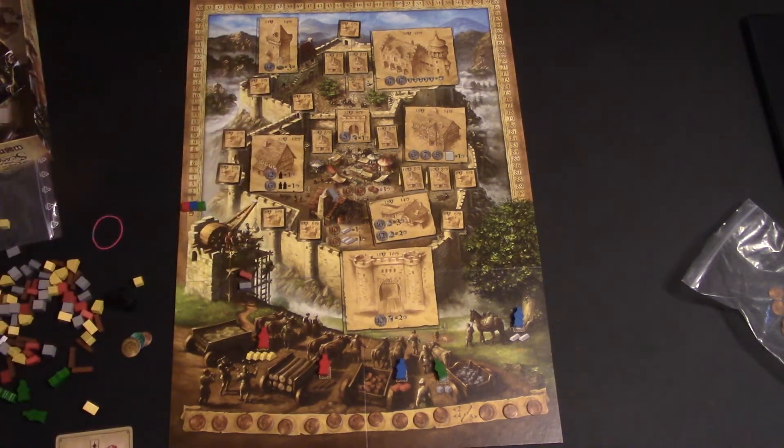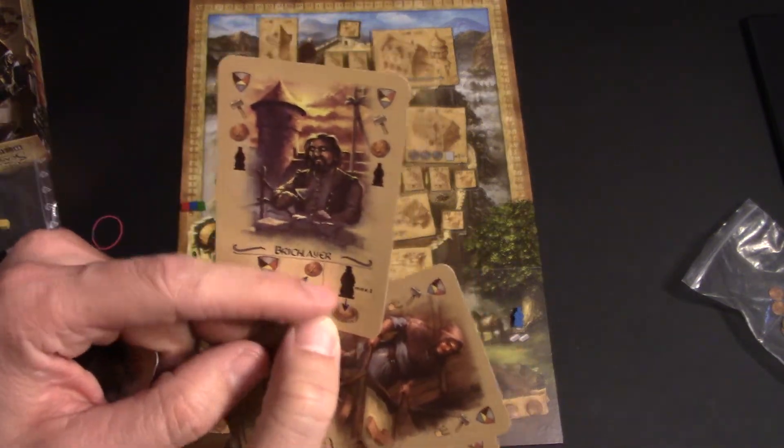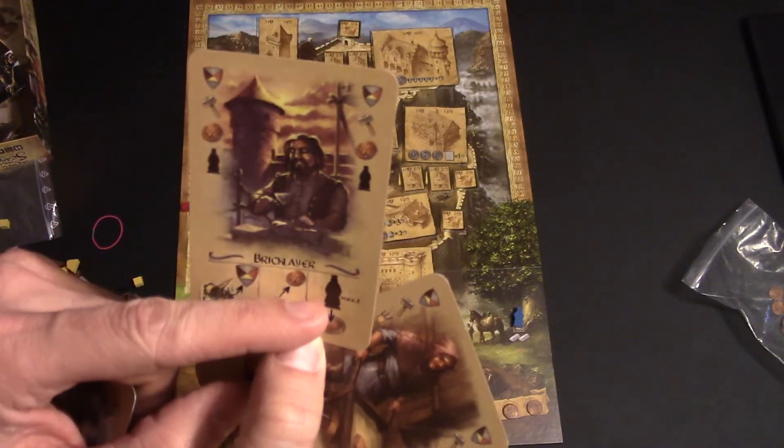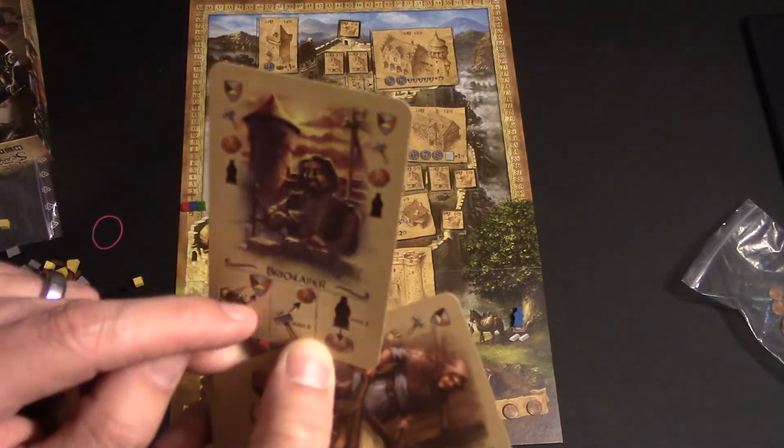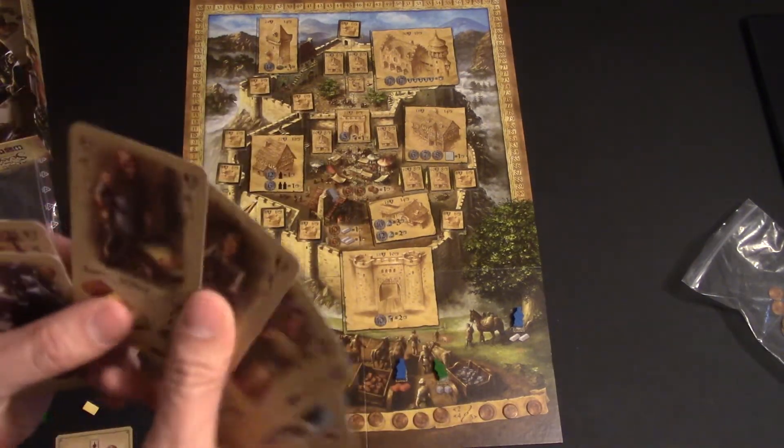Different areas on the board will give you different things — the rulebook tells you what each one does. When you build, that is the only way you can put people in those spots, with a maximum of two this turn. If he chose not to build, just get resources, then he may not place anyone.